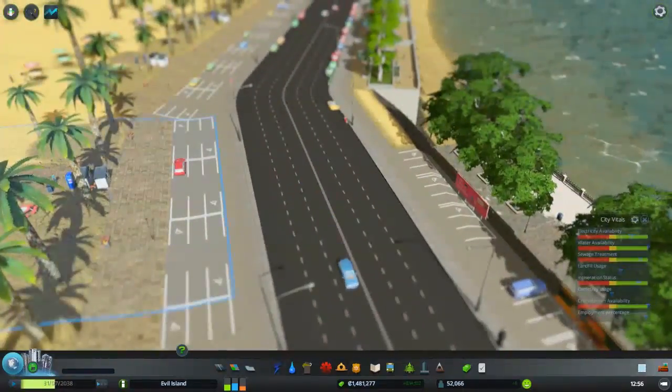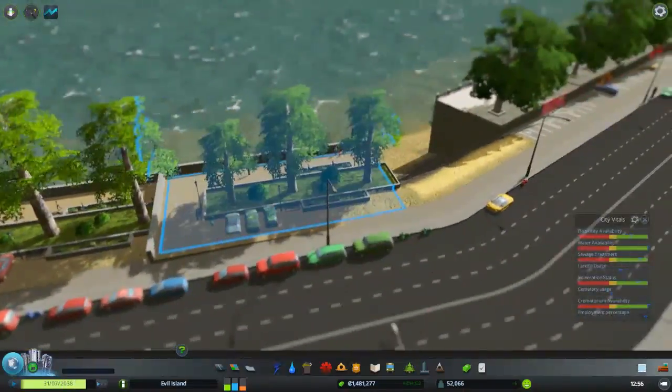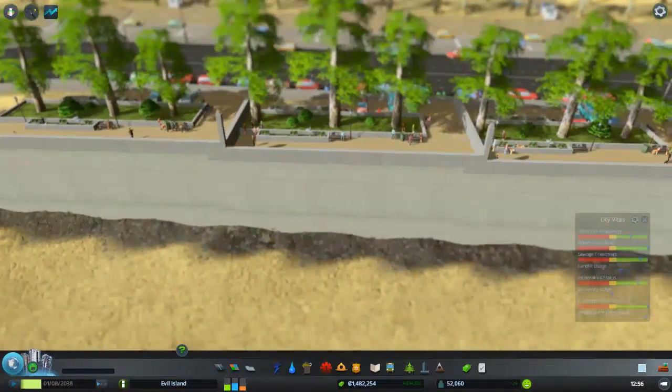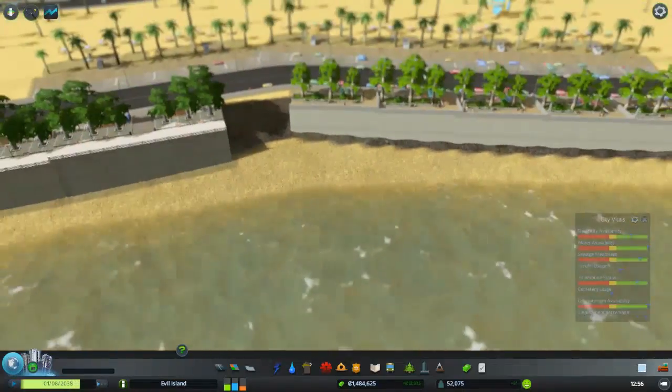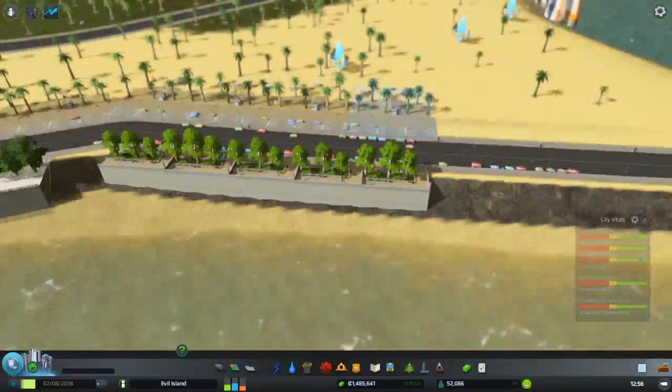I've shown you the beach parks before I think. Here's more quayside parks. If you're building a beach resort or a seaside resort, you'll need these. They just look amazing.